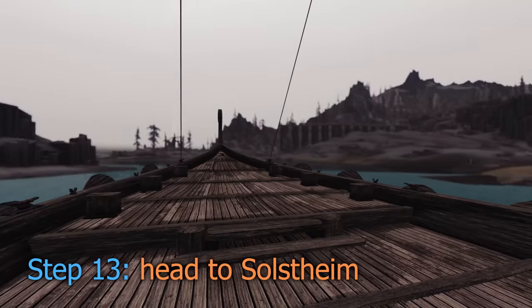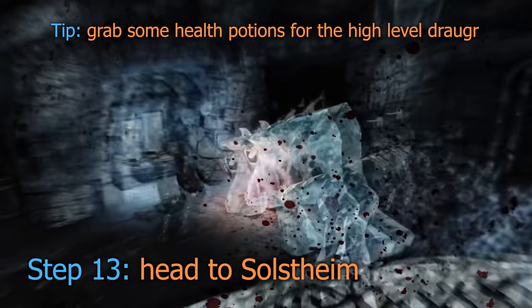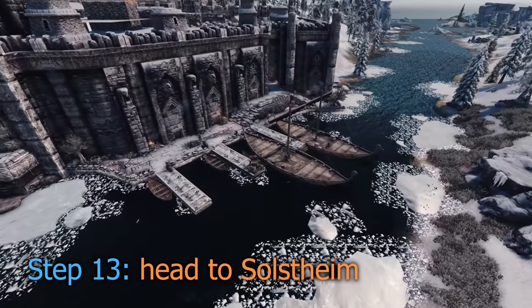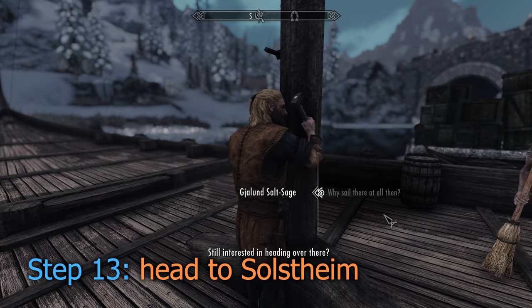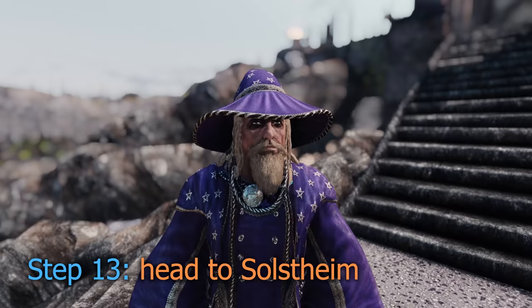Now we're heading over to the lands of Solstheim, but before we do, I recommend packing some health potions — you'll be running into some high level Draugr. Make your way over to the docks in Windhelm and speak with Captain Gallant. The passage will cost you 250 gold, so if you don't already have it, you know what to do.